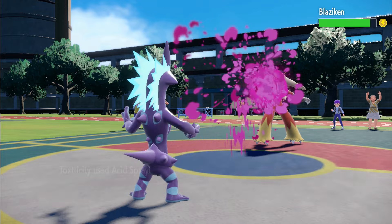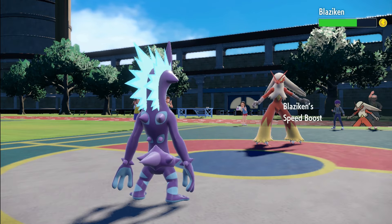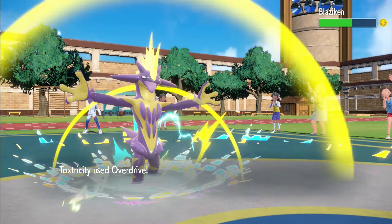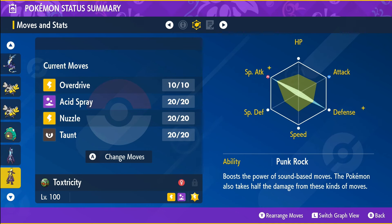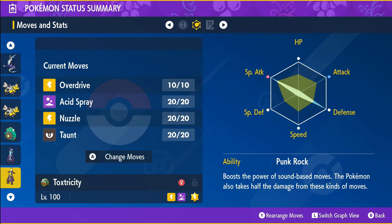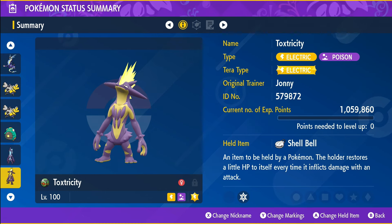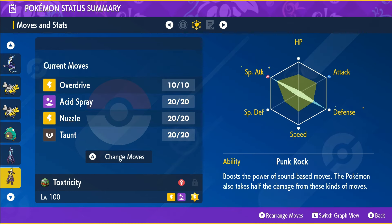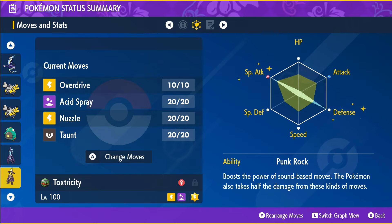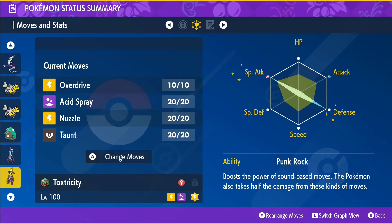As the last pick we have Toxtricity. You can choose to use this punk as a support Pokémon or as your main damage dealer. Run damage dealer Toxtricity with a modest nature and maximize special attack and defense EVs. Equip it with the Shell Bell held item and go with the moves Overdrive, Acid Spray, Nuzzle, and Taunt. Don't forget the Punk Rock ability.